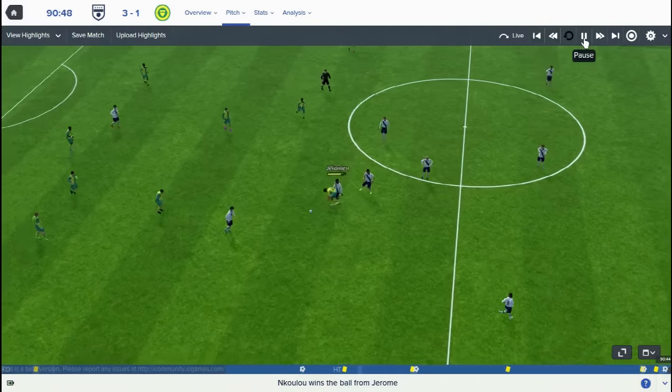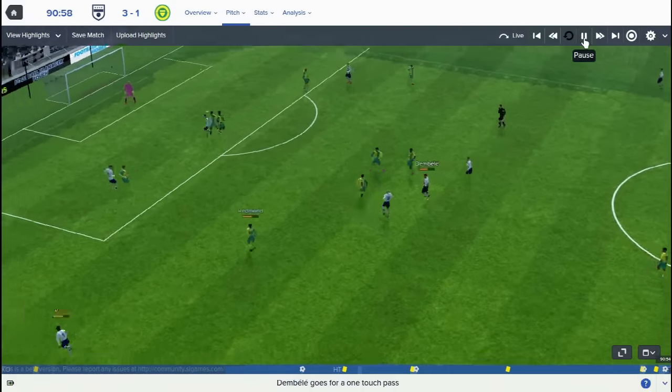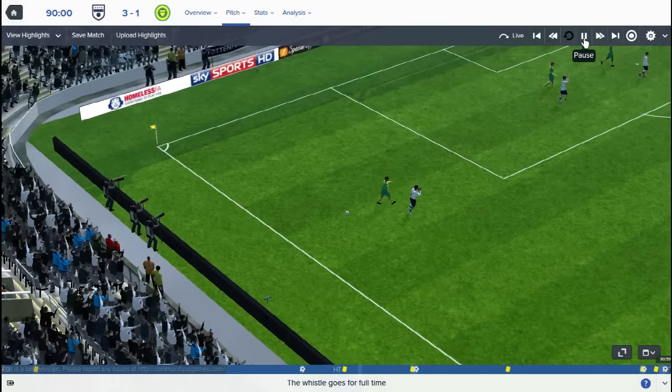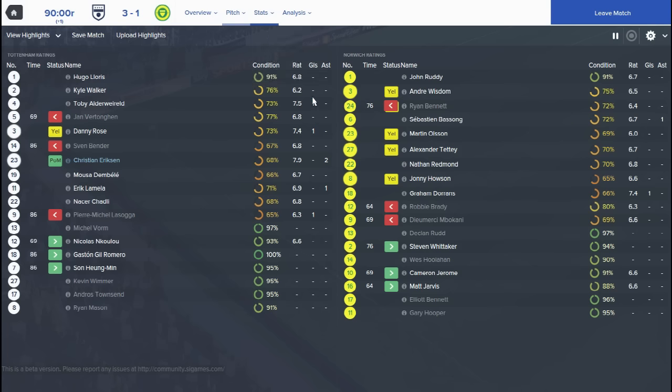With this Tottenham team and the tactics I'm trying to play at the moment, I do want this team to be quite attacking and I want them to keep the ball. I like to build my teams on having pretty decent defenses. Looking at the player ratings, there were a couple of performances that were not too good - Kyle Walker on 6.2, and unfortunately my new striker got 6.3 even though he did convert that penalty. If you're missing clear-cut chances on this Football Manager, average ratings are really going to take a complete hit.